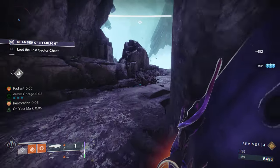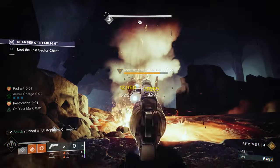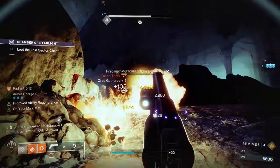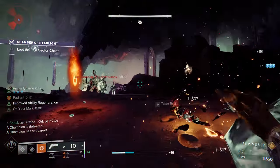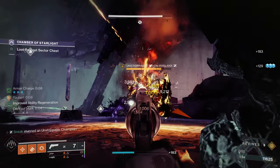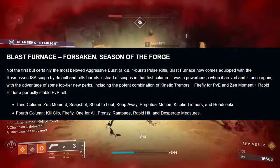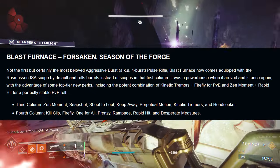The other Black Armory weapon is Blast Furnace from Season of the Forge. I'm not sure if it's going to be a PvP or a PvE weapon, but I'm going to stick to recommending a PvE roll — feel free to recommend a PvP roll in the comments. Third column: Zen Moment, Snapshot, Shoot to Loot, Keep Away, Perpetual Motion, Kinetic Tremors, and Headseeker. And in the fourth column: Kill Clip, Firefly, One for All, Frenzy, Rampage, Rapid Hit, and Desperate Measures.